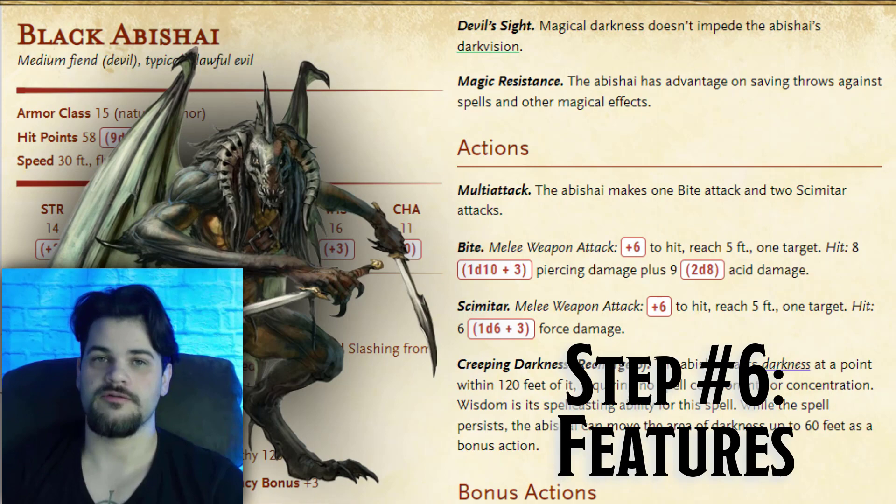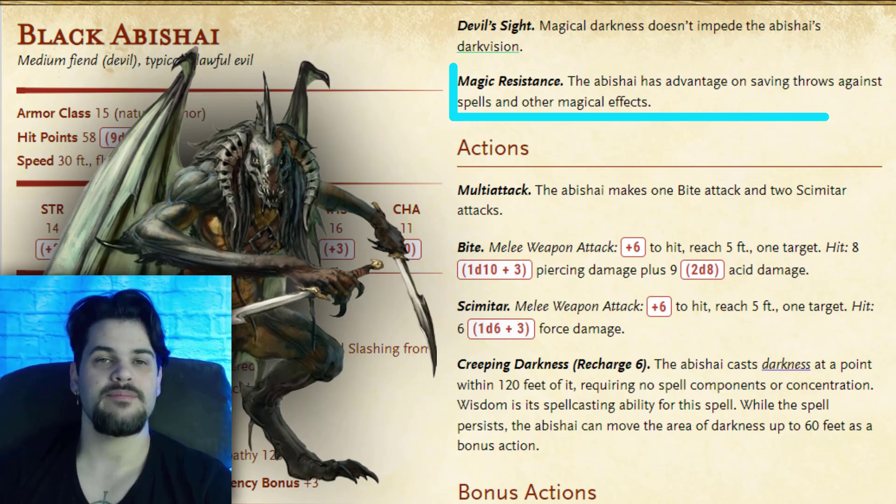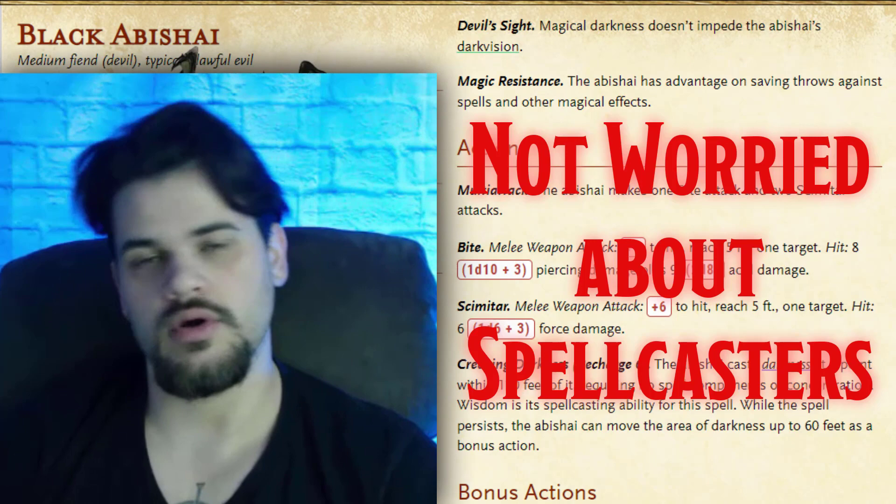Moving on to features — we come with devil sight, as all devils do, meaning that if we can create magical darkness, we're going to have a significant advantage. Next up, we have magic resistance. Before I said we'd be worried about spellcasters, but this tells us we are actually not worried about spellcasters almost at all. So our exact particular enemy is a magic weapon martial. The Black Abishai is pretty happy to be fighting anybody else.